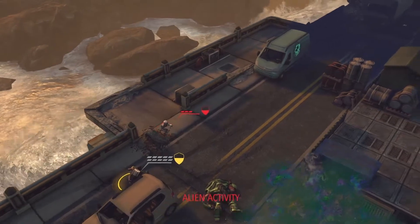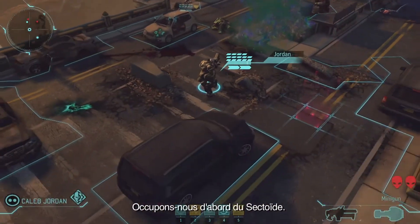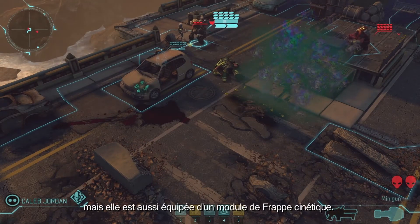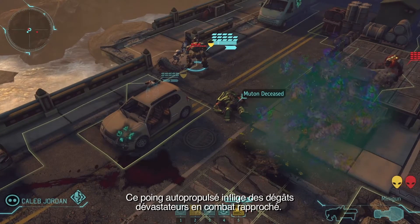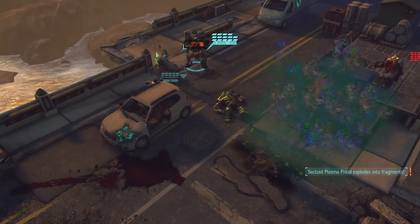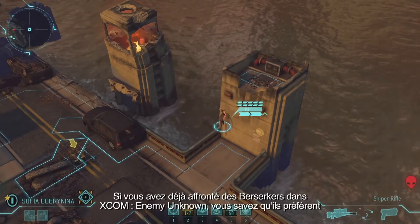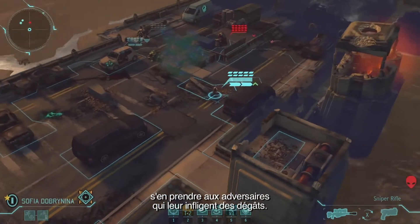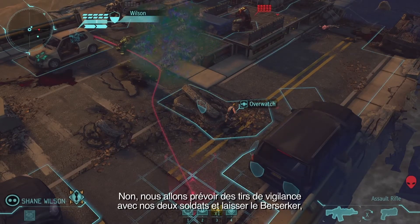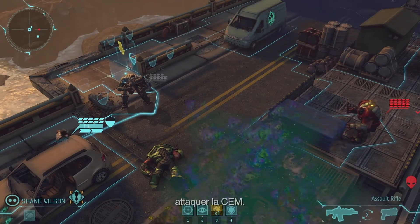Alright, a Sectoid is going to move to flank, and a Berserker is going to come in. We're going to deal with the Sectoid first. Our Mech is out of ammo, but he also mounts a Kinetic Strike Module — this is a rocket-powered fist that gives him a devastating close-quarters attack. Now we have to deal with the Berserker. We're not going to shoot at him right away. Instead, we're going to set up overwatch shots with both of our soldiers and let the Berserker, whose aggressive nature leads him to engage the nearest target, have a go at the mech.